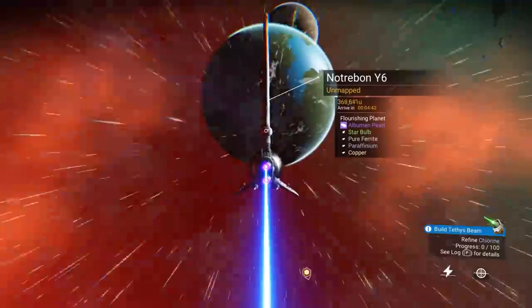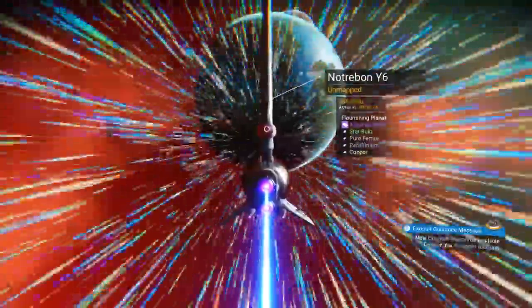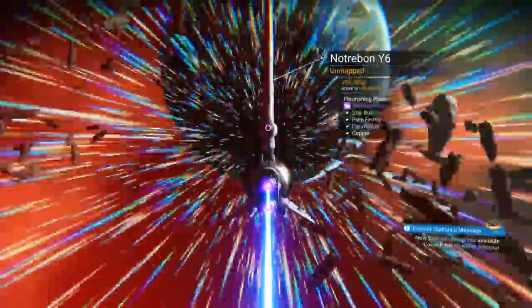Okay, flourishing planet — this seems close to what I'm looking for. That looks like water. Hopefully it's deep water. It looks like it's got some pretty big landmasses and a lot of ocean, so if we're lucky, that's exactly what I need.